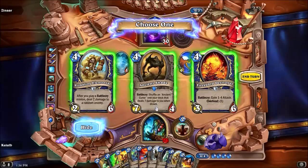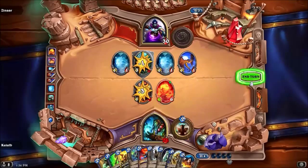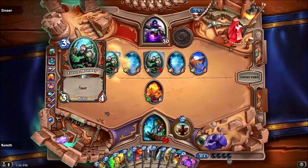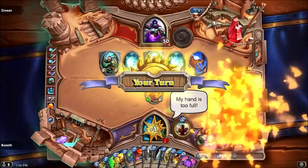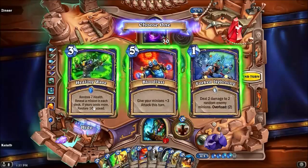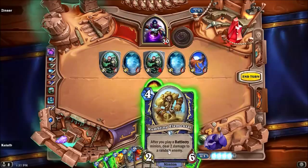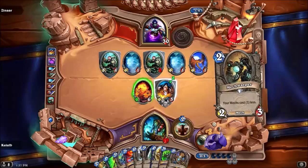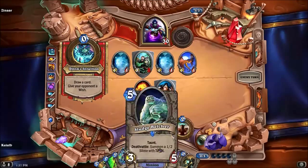An ancient curse goes into your deck that you'll send out if things go wrong. We need a Fire Guard Destroyer. He's getting all these tons of stuff, which isn't gonna be good. He's already got me down. He sneaked through the Blackrock Lyceum — 'discover a spell.' Healing Wave sounds cool. There's Kel'Thuzad. My hand's too full but it's fine.